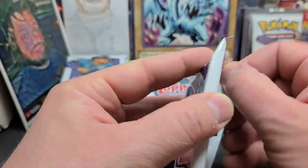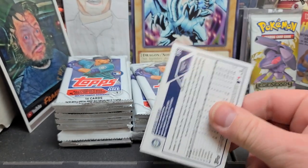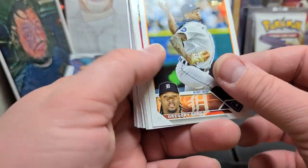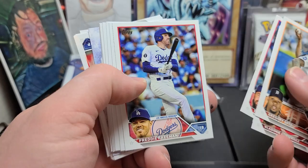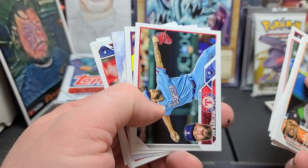Pack number one — hope everyone's having a great day. I don't think there's any guarantees in this box. No guarantees on any memorabilia cards, nothing like that. As far as it says on the box, I couldn't find anything in the odds. But they say look for a brand new golden mirror base parallel card, so we'll keep an eye out for those. Maybe we'll get something cool. I may even fly through all this and do a recap at the end.